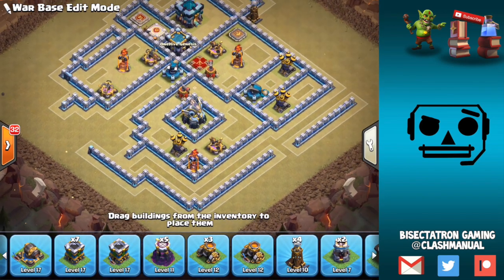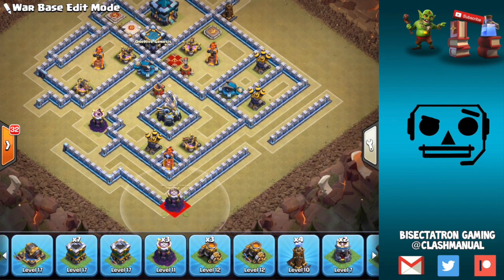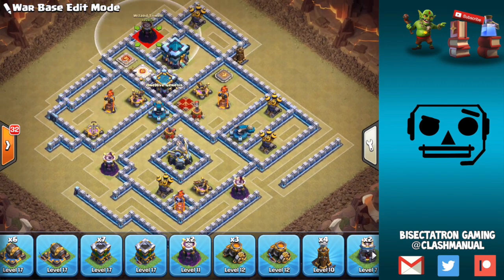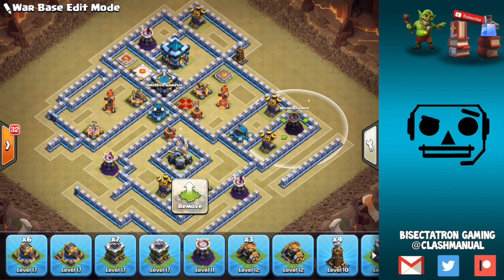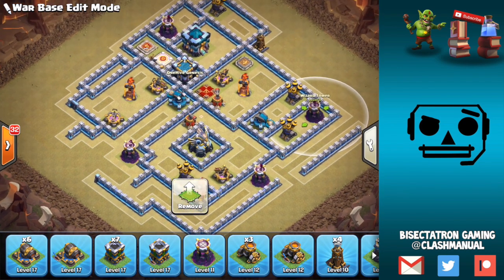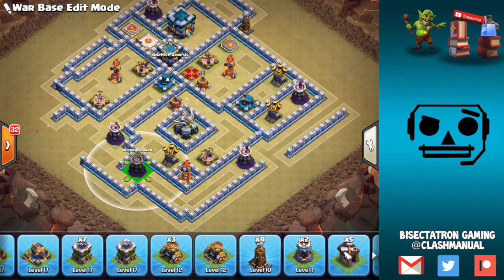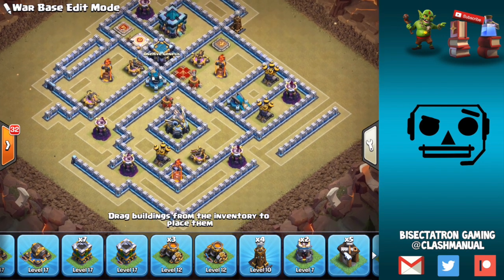We'll use our traps to compensate for what might be weaknesses on this base. Keep the Wizard Towers spread out on the back end, kind of away from air defenses if we can, but it's not a big deal — just trying to prevent against bats. We've got things spread out pretty nicely right now; I don't think a whole lot of bats are going to be used against us here. We're definitely heavy on the back end, which is fine — that way people can't come with dragons from the Town Hall side, which is what we want to avoid.